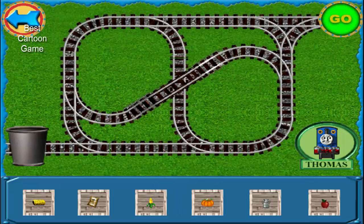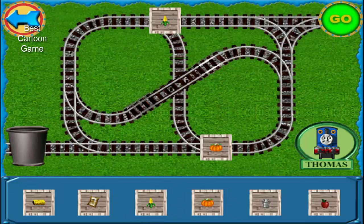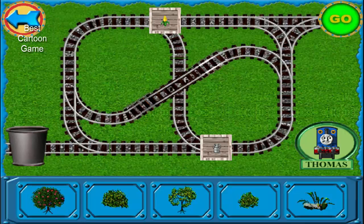The farm has a lot of produce to deliver. Click to select it. Select some cargo to deliver: Corn, Pumpkins, Milk cans. Good job!